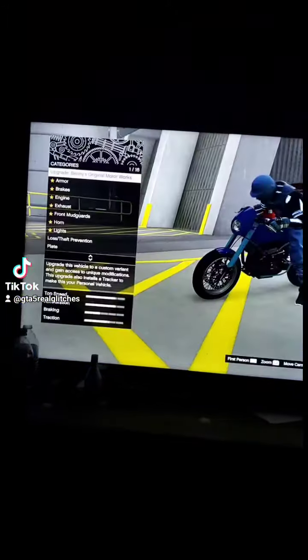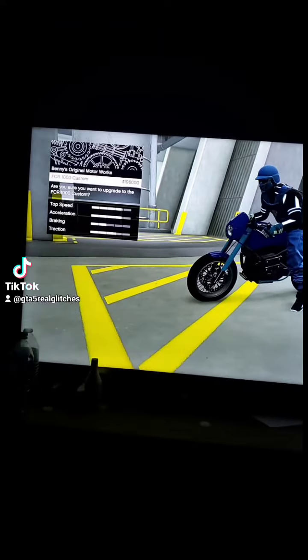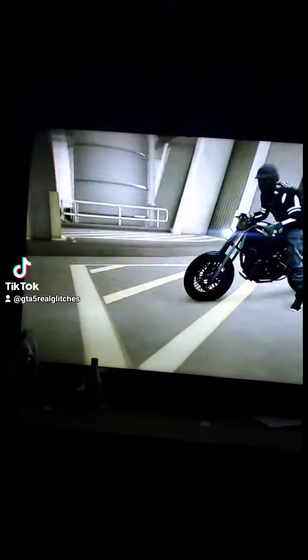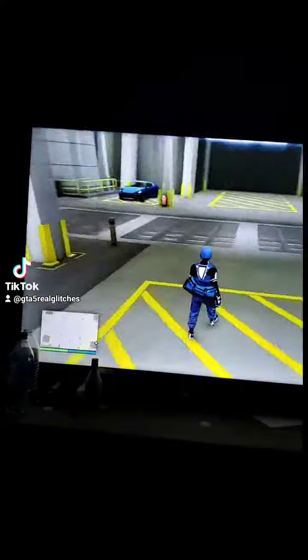Press right on the d-pad and you'll have this menu right here. You're gonna upgrade it — click it one more time, it'll say 'are you sure,' click it one more time. It's not gonna do anything. Go right here, hit pause, wait five seconds: one, two, three, four, five. Back off, and upgrade the bike one more time.